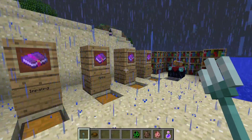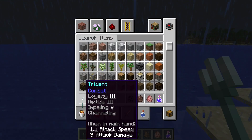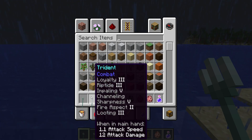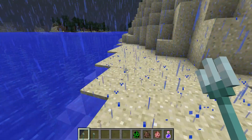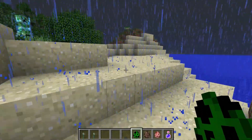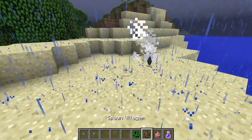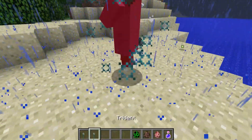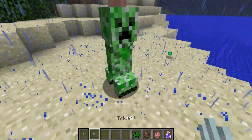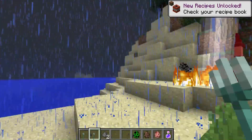I've created a trident with Loyalty 3, Riptide 3, Impaling 5, Channeling, Sharpness, Fire Aspect, and Looting. I want to see how powerful this is as a standing melee hit. Placing down an ordinary creeper and hitting it — it's still a two-hit kill. Even with all those enchantments combined it doesn't one-shot a creeper.